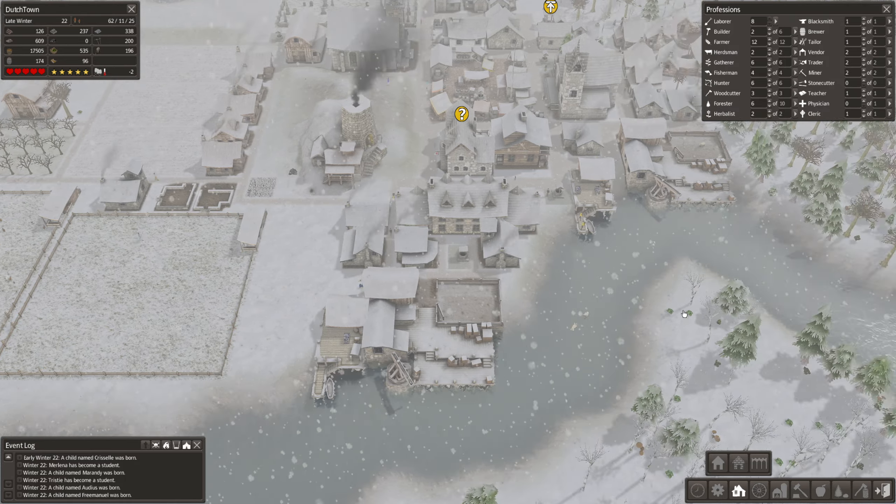Now the people who live here need a house. Let's build a house next to the foresters lodge. There we go. And they need a storage barn here. What is this? Nomads - uh oh! Let's build the storage barn over here. I'm gonna make the same town here again.